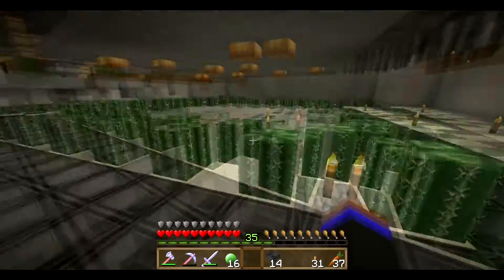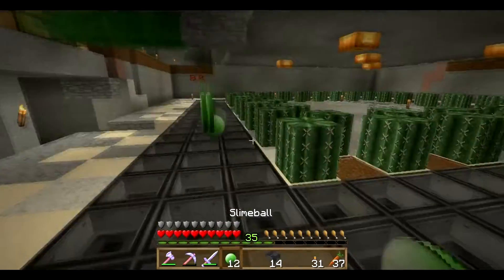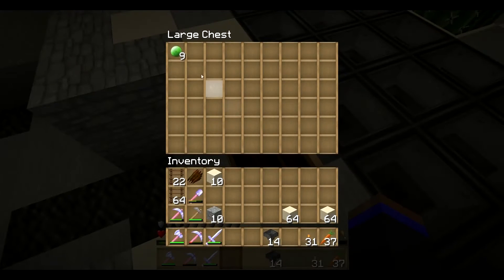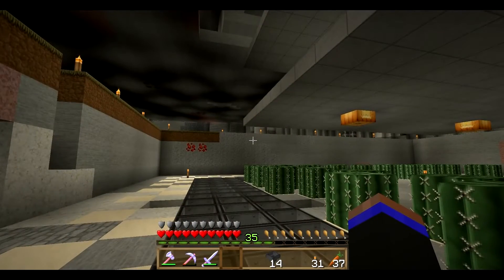Those cactuses don't have any growing yet. Now what should happen is if we drop some slime balls into this, they should all end up over here — there they go! Look at it, it works! Perfect — 16 of them, 16 slime balls. That's totally awesome.